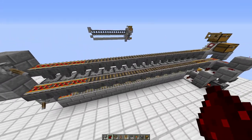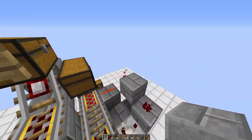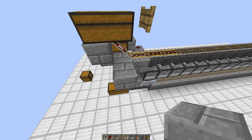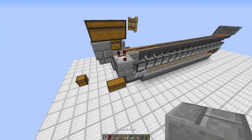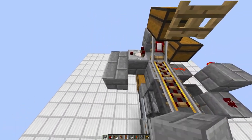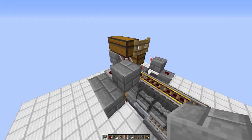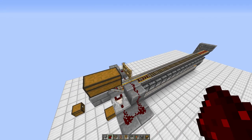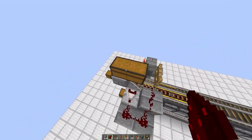Now on the opposite side of where you have all this redstone, put one block on the side of the slab, grab the comparator, and place it. Put three dust going upwards towards the fence gate. Make sure the fence gate is closed.